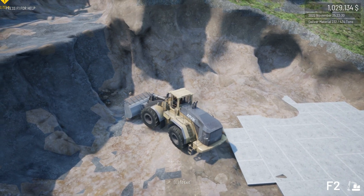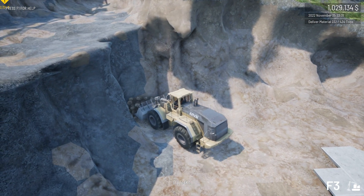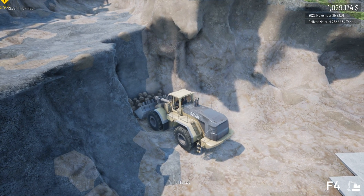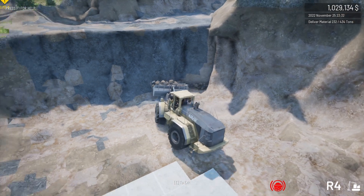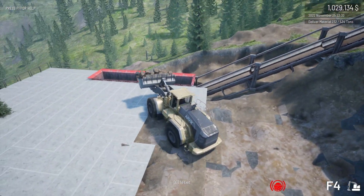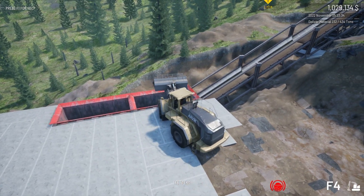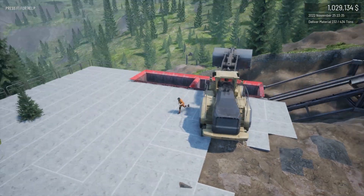Another thing I wanted to show is how the veins actually work in the game. As you can see here, the coal just goes straight down. I saw in another YouTuber's video that he used Draymite and just dynamited his way down to see how long the vein goes, and based on that it looks like those veins go super, super deep — if not all the way to the absolute floor.